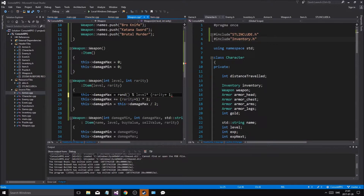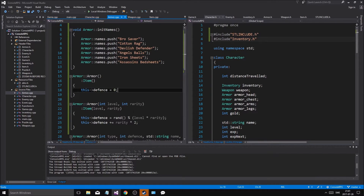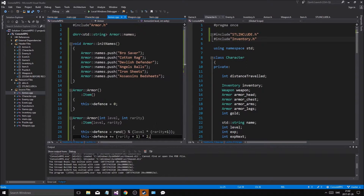I want to do the same thing for this, so it'll never be zero. We could just make life a lot easier. We'll do plus one, and then we'll do the same thing in armor, so we don't get a zero rarity. We'll do the same thing right there, then we won't get a zero, and that'll be fine — that'll be the end of it.